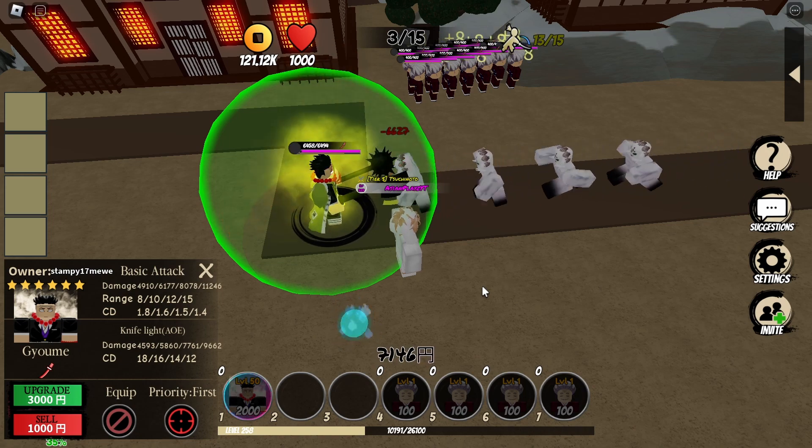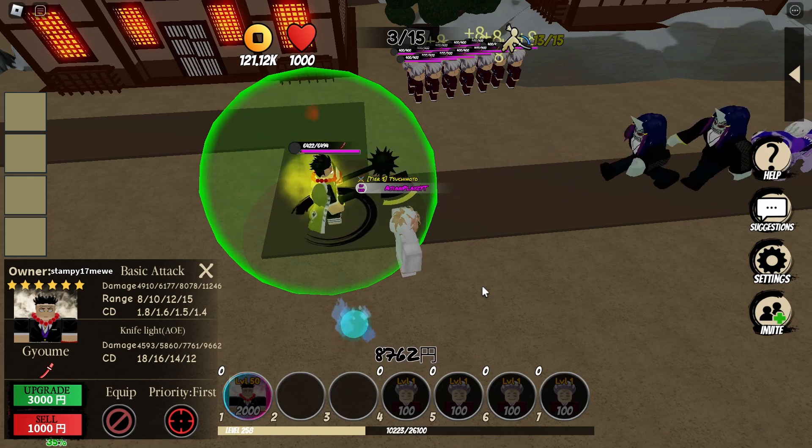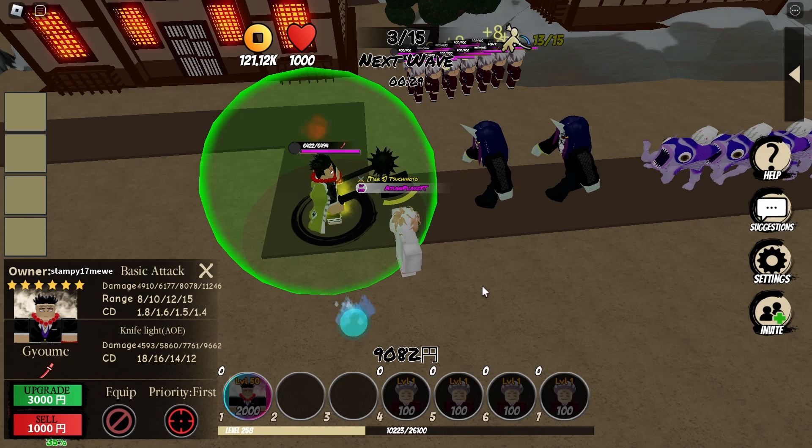So his place-down basic attack damage is 4910, range 8, cooldown 1.8. His skill knife light AoE is 4593 damage, cooldown 18.